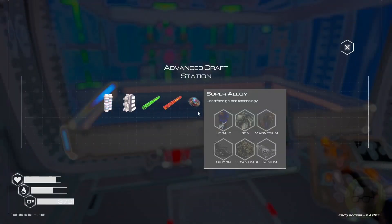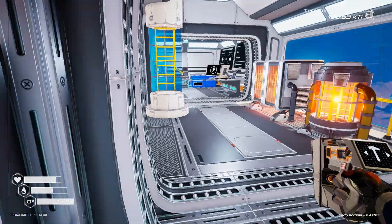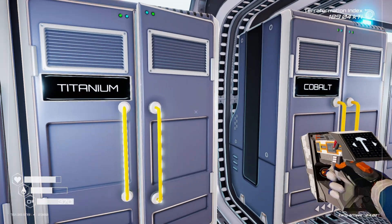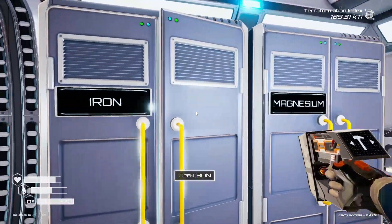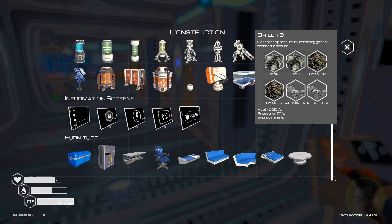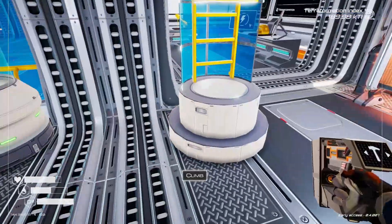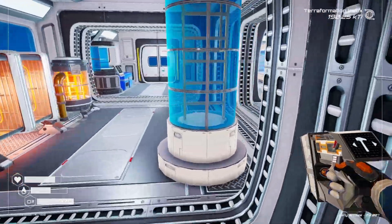We need that to craft water — we can't craft water on the new one, so we'll need to keep that. For a T3 drill we need two iron, two aluminium, two titanium. We might do four of those drills. Yep, that was right.